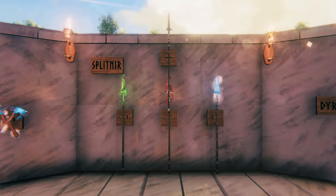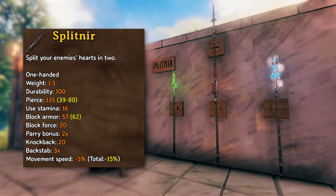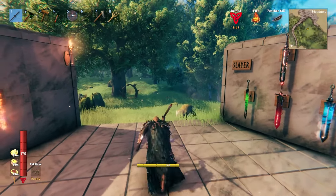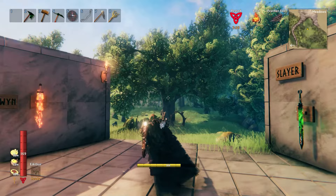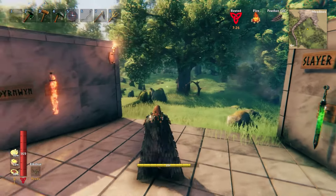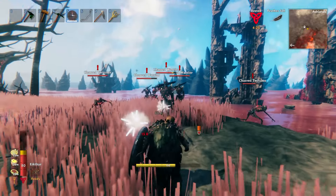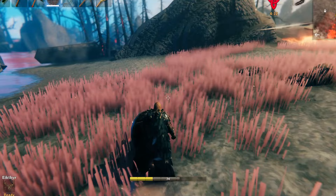The next weapon on the list is the Splitnir. This one-handed spear deals 135 pierce damage at the base level. The moveset on this weapon is as basic as it gets, with a repeated jab to poke your enemy's eyes out. The special attack is to throw the spear, which you then need to retrieve — at which point I would just use a bow. So here's an example of me throwing the spear and not getting it back. So in conclusion, I'd use a bow.